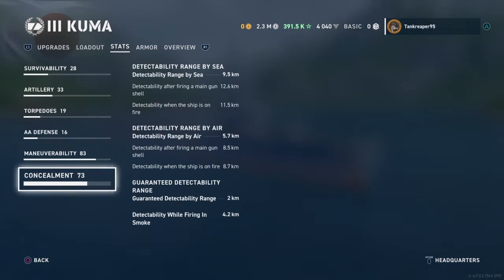Detectability range by sea is 9.5 km, rising to 12.6 km after firing main batteries and 11.5 km when on fire. Detectability by air is 5.7 km, 8.5 km after firing, and 8.7 km when on fire. Radar detectability range is 2 km, and while firing in smoke it's 4.2 km.